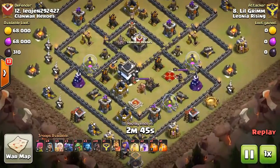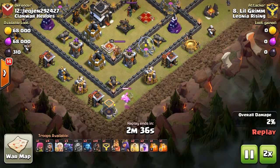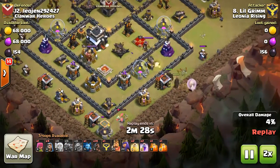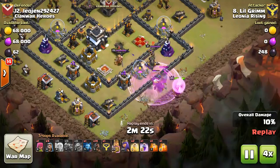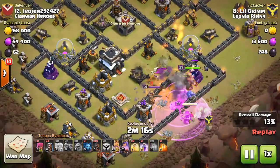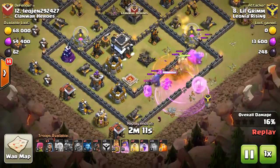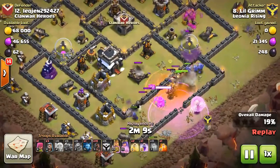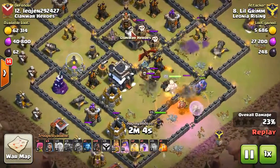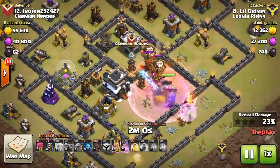Let's replay that and see what I did wrong and what I could have done better. Baby drag went down, went over to the left like I thought he would. The minion and P.E.K.K.A.s are going down, rage going down shortly. King also went down — laid down the first Poi late, really late. Should have been laid down a lot sooner. Queen went over to the left. Did the bowlers do any good? They should have done some good work. P.E.K.K.A.s and King burst right through the walls, laid down the Poi for the CC, rage goes down.